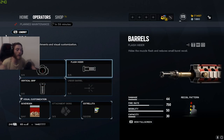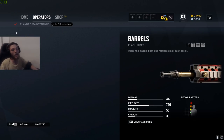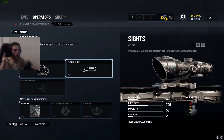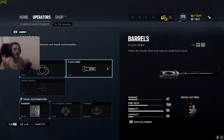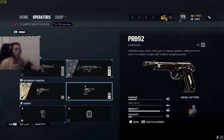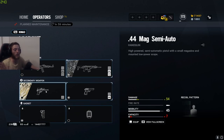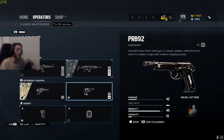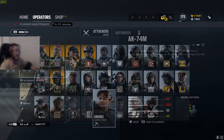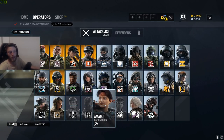For Maverick, I play the M4 with ACOG, flash hider, and vertical grip. Only one pistol — I bring muzzle brake on that — and I bring grenades. For Nomad, I run the ACOG and flash hider on the ARX 200, and I'm now running the PRB 92 pistol because the .44 Mag is just terrible. I bring stun grenades.